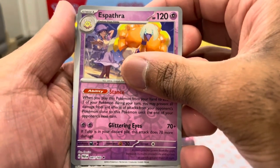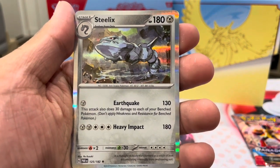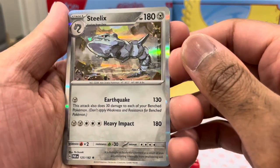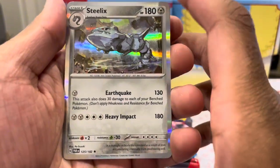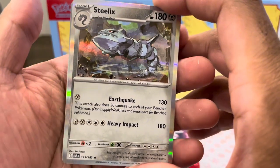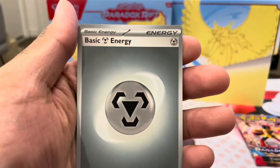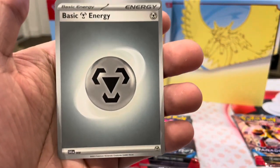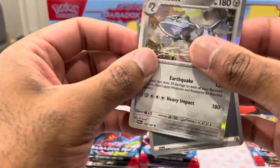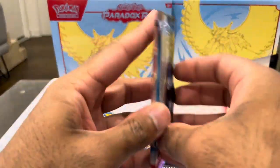And we're on to the first hit, which is a Steelix holographic - the evolution for Onix from the 151. Shout out to 151. We are only four cards away from hitting our Master set. We finish on the basic energy. So the energy we will be rotating to the front. Keep that to the side. Straight on to the next one.